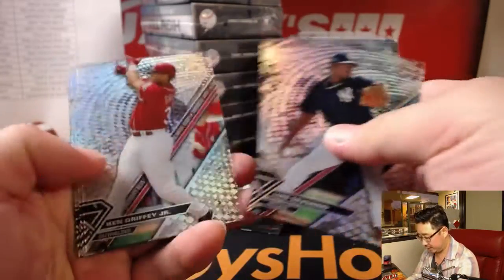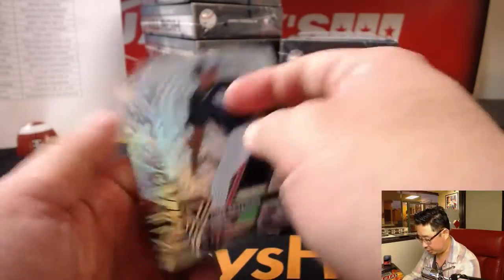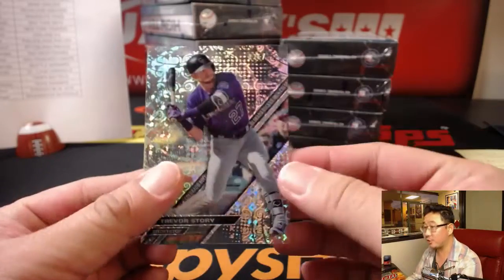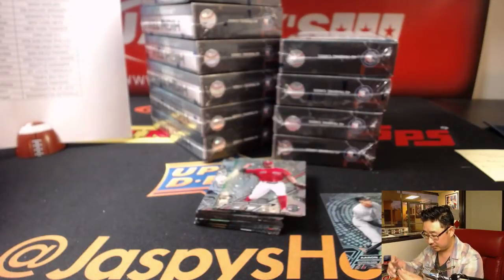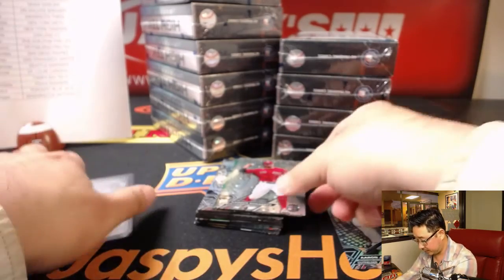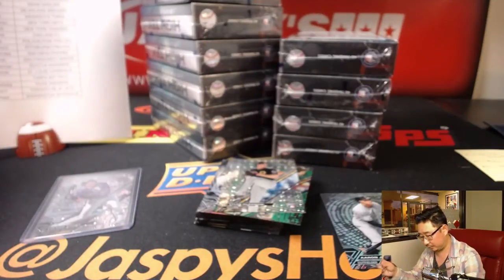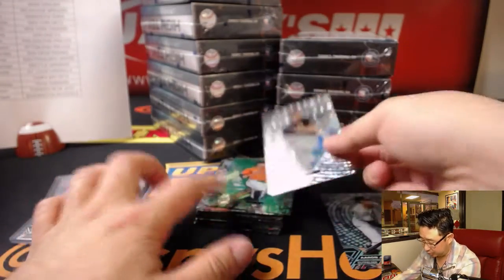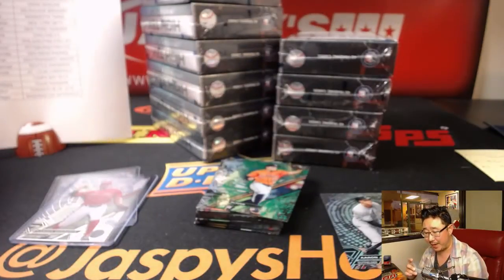Luis Severino leads us off. There's a nice Aaron Judge, there's Kershaw. Trevor Story, 36 out of 250 — that goes to the Rockies, Karen with the Rocks. Xander Bogaerts short print — I think that's a pattern, so maybe the second-to-shortest print. 137 out of 250, Tyler Glasnow for the Pirates — that'll be for Michael Gallucci.